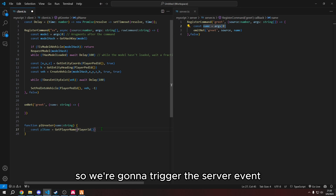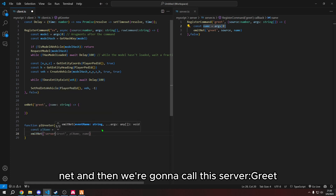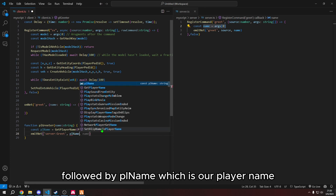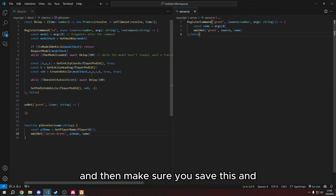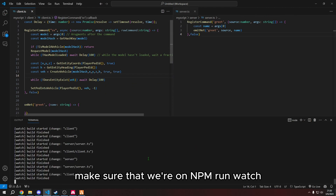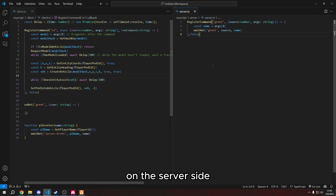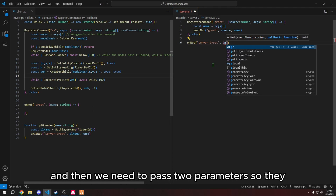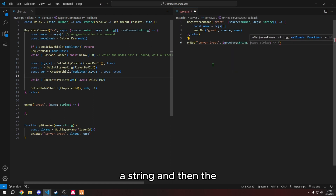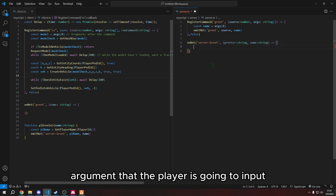Then we're going to trigger another event within this function — we're going to trigger the server event we're going to make. So we're going to do emitNet and then call this 'server:greet', followed by plName which is our player name, and then the name that was put in the input. Make sure you save this and make sure we're on npm run watch — that way every time we press save, it automatically builds the script. On the server side, we need to listen for the event 'server:greet' and then pass two parameters: greeter is a string, and name is also a string. The name points to the argument that the player is going to input.